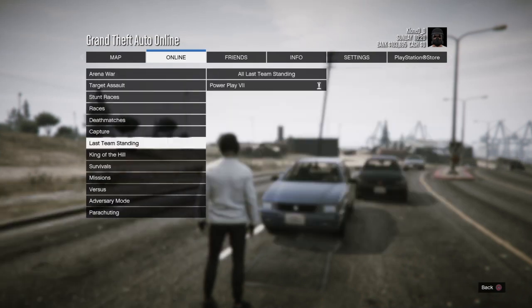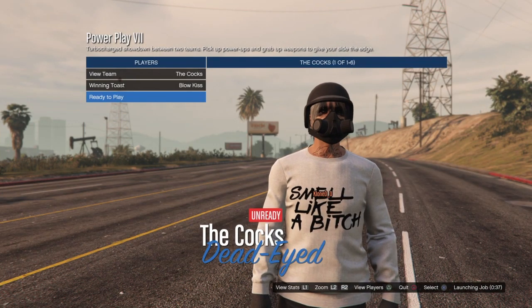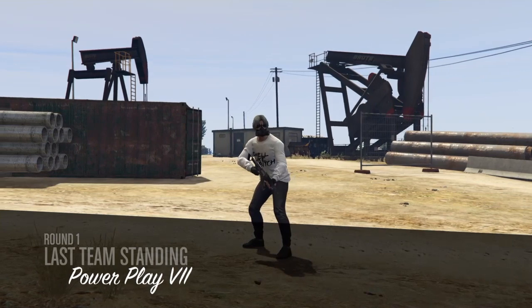Once you bookmark the job, go to Online Bookmark, go into Last Team Standing, and you'll see the job called Power Play. You don't have to change any settings, so just go ahead and invite anybody. Once you join, you won't have the outfit yet right when you spawn, but a little bit after you will get it.